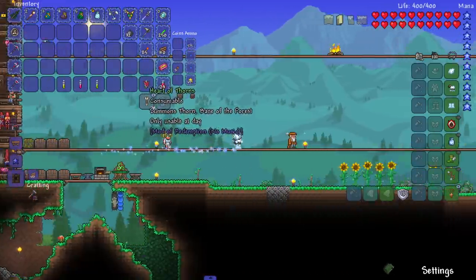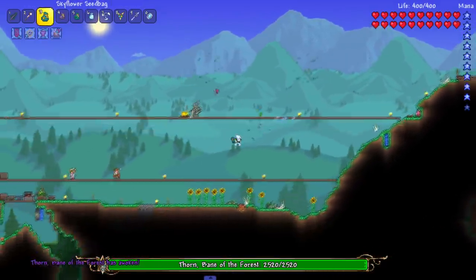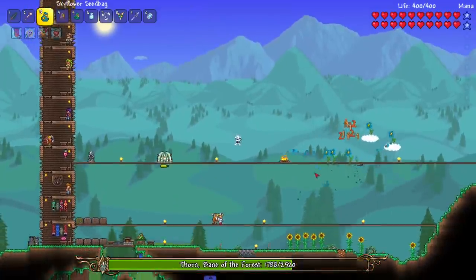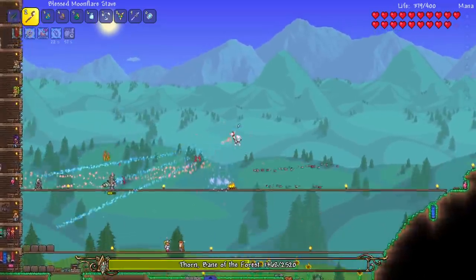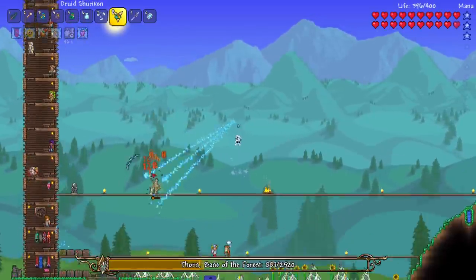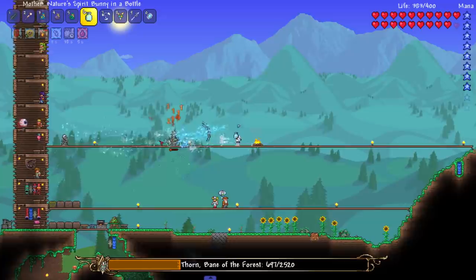I don't have the spawner anymore — summon Thorn, bane of the forest, only usable during the day. Let's do it! Where are you, Thorn? There he is — hey, what's up Thorn! Let me show you the sky flower seed bag — let it rain on them. Let's use the bunnies actually. I'm out of mana. That's why we got the backup stabs. He has like a little barrier around him — I think it's blocking shots. Feels like a Binding of Isaac item.